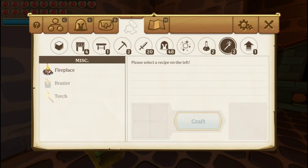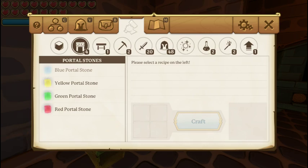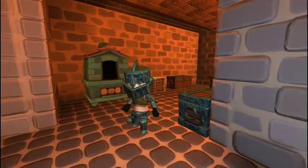It's real simple. Every time you upgrade your crafting station and use it again, it'll teach you some more recipes.